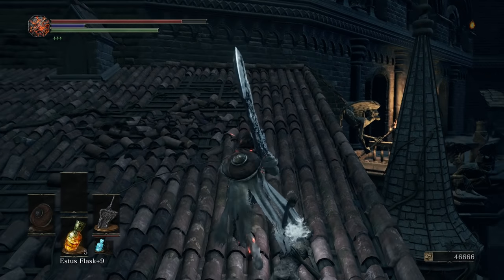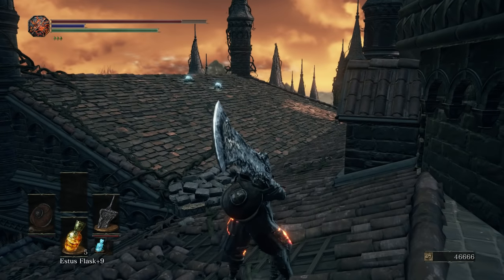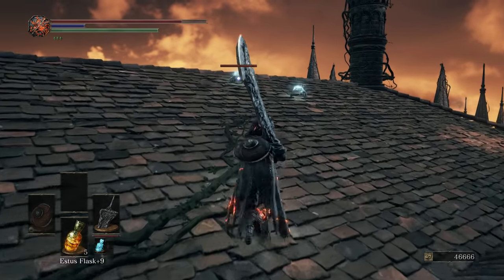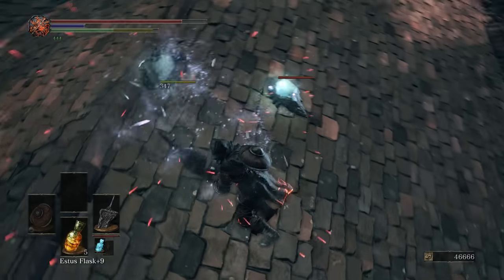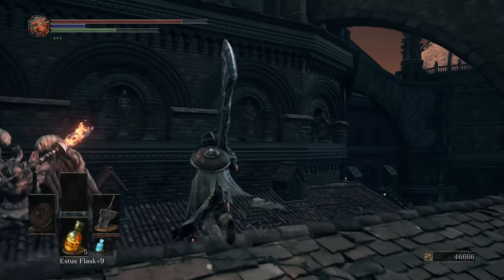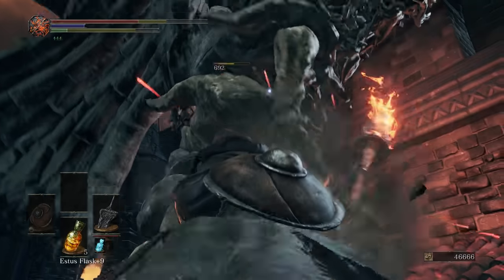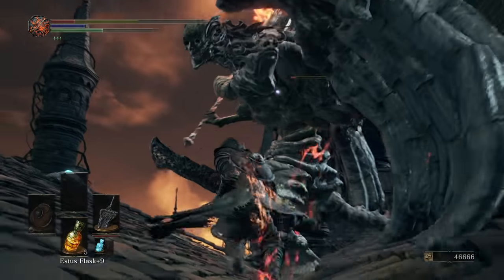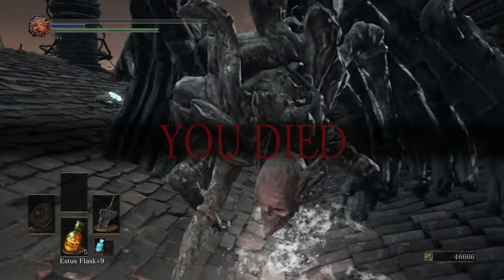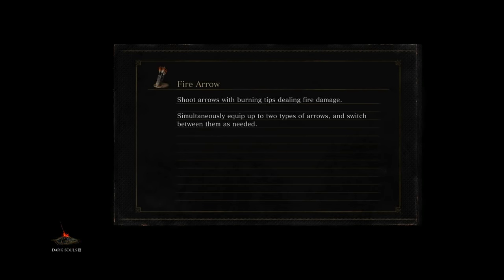So, crestfallen. Now you can just jump down there, but we're going to actually reach this balcony in a little bit. There's going to be a gargoyle that's going to ambush us here. I would still try and get both crystal lizards if you can. Oh God, the weapon — I love it so much. Gargoyle actually took me down.